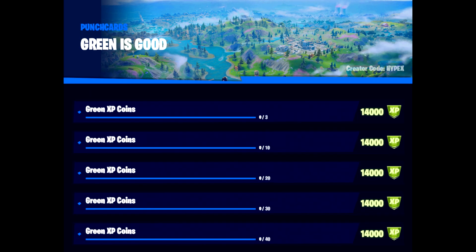We then move on to Green is Good, which is about the green XP coins you can find around the map. They go up with each tier starting with 3, then 10, 20, 30, and 40 to complete all of those. We then move to Purple is Precious, which is pretty much the same thing, except this is for the purple XP coins. Once again, it goes up with each tier.